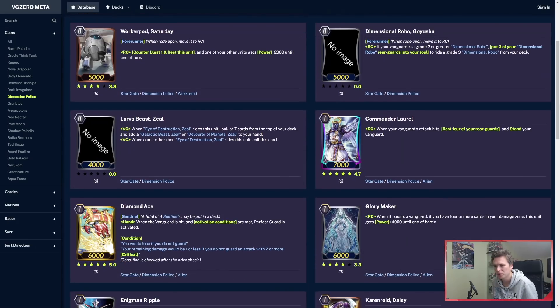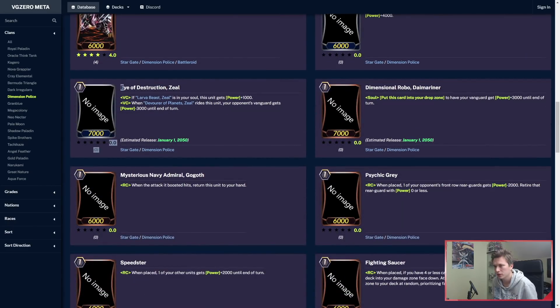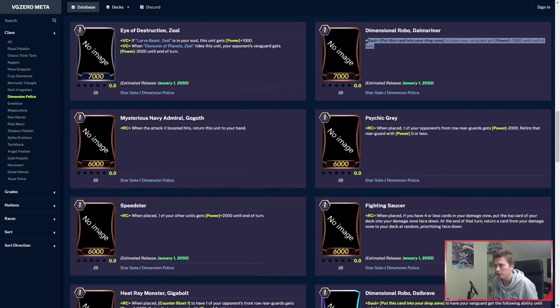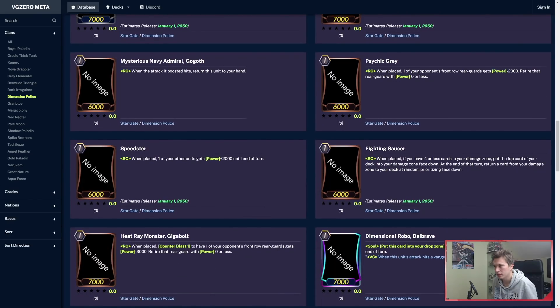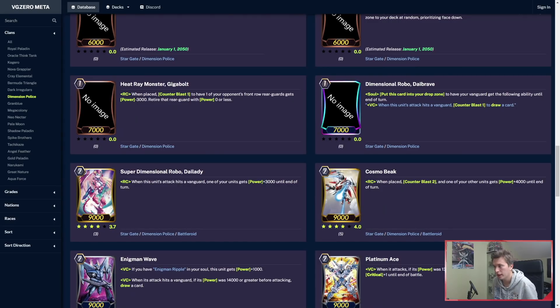Zeal is in — the entire Zeal chain is in. Dylander is in: when placed on rearguard, Counterblast 1 to give your Dimensional Robo unit plus 4k. The Zeal grade 1 is in — when you ride the grade 2 on top of it, you do minus 3k to your opponent's Vanguard. Die Mariner is in: from soul you can put into the drop zone to give Vanguard plus 3k. Die Brave is a triple rare perhaps — I think it will get demoted to a double.